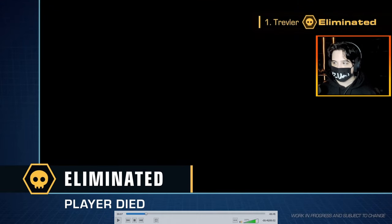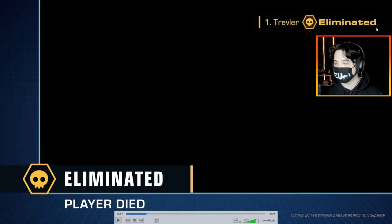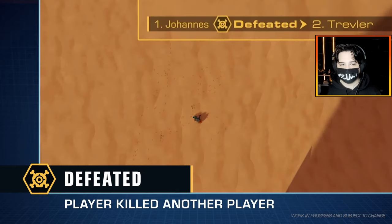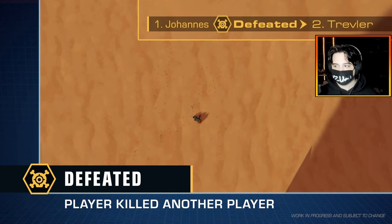This is the first kill feed: when you eliminate yourself — if you fall into a giant sandworm, for example — it will show up with your player name, a little skull icon indicating you died, and then it will say 'eliminated.' So you can see who accidentally eliminates themselves in a server. This next one is a defeated kill feed, more of a PVP kill feed. So 'Johannes defeated Traveler' — instead of just the skull, there's a target on the skull, and instead of saying 'eliminated,' it says 'defeated.'